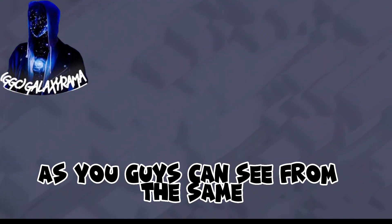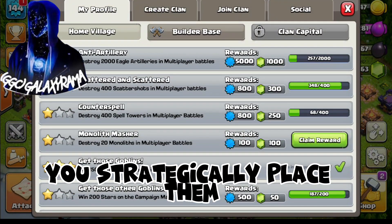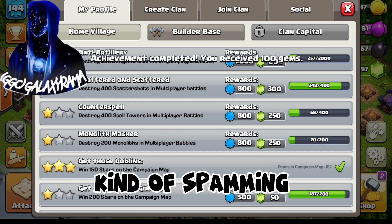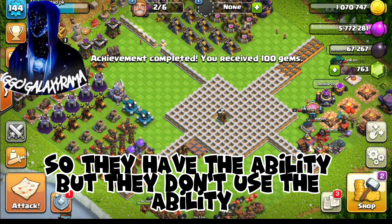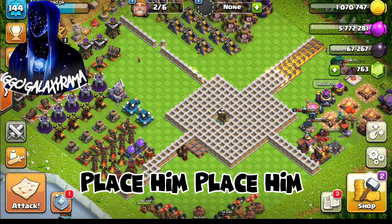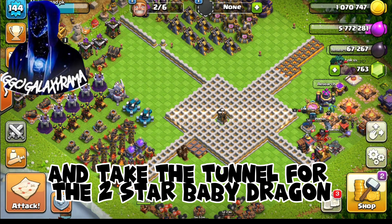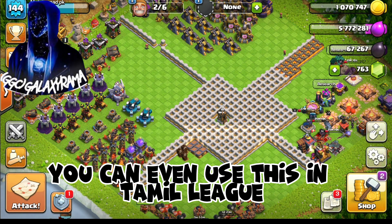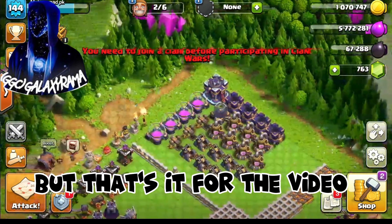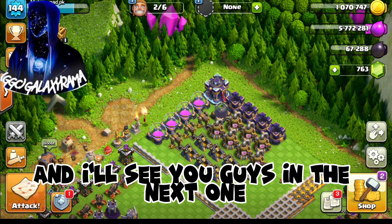As you guys can see, you use baby dragons strategically — place them to take down the air defenses, kind of spread them so they have the rage ability but don't waste it. Once that part's done, you just place them, place them, place them. Get your siege machine with your heroes and take the tunnel for the two-star. Baby dragons — you can even use this in Clan War League. I haven't played for a while so I got kicked out of my clan, but that's it for the video. Make sure to like, subscribe, and I'll see you guys in the next one.